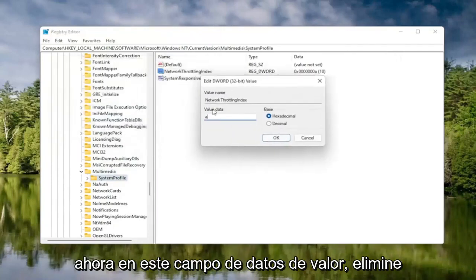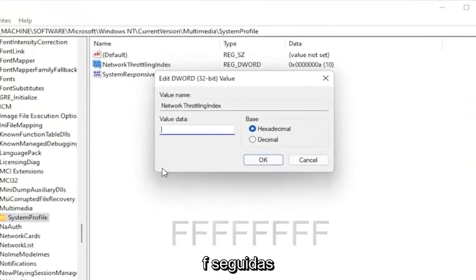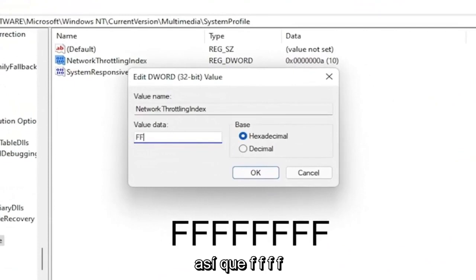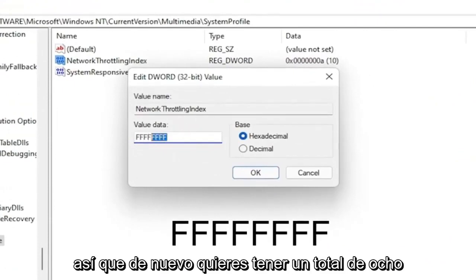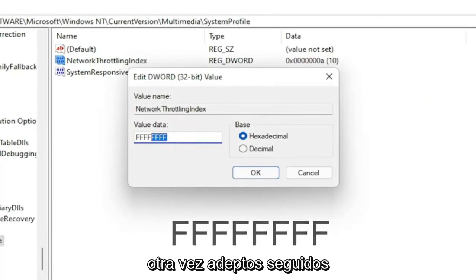In the Value Data field, delete whatever is in there and type eight Fs in a row — F, F, F, F, F, F, F, F. So you want to have eight total Fs in here.